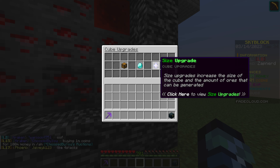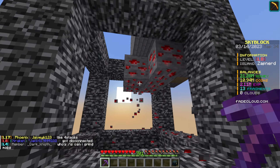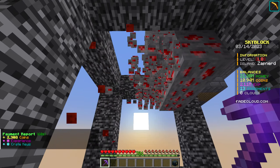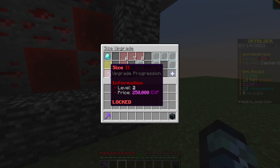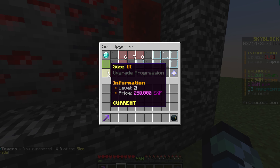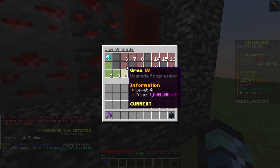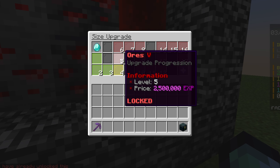I wasn't sure if upgrading the size was worth it, but I tested whether a partial mine resets the cube — and it does! So getting the size upgrade is worth it. The cube was already at ore level three when I bought it. To get to ores level five I'd need 2.5 million exp. I can upgrade to size two for 250,000 XP.